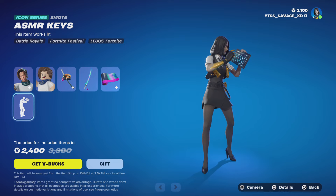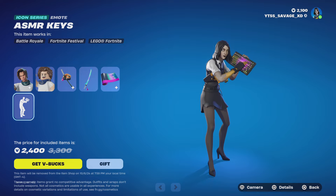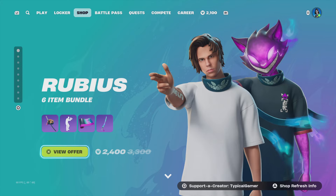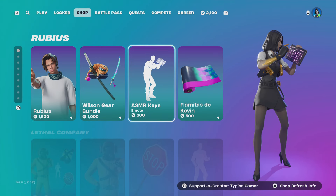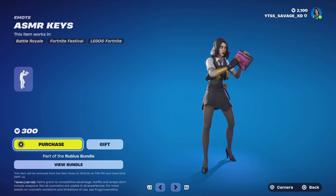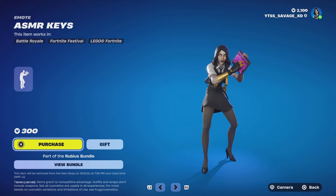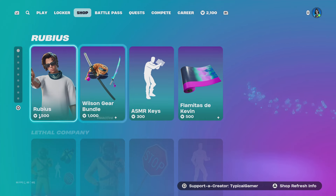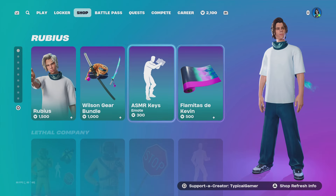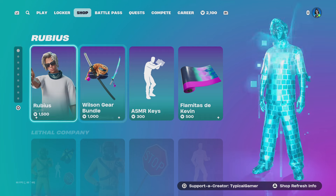And an emote called ASMR Keys. The emote's pretty cool — it's 300 V-Bucks. So we got that, and you can buy all this stuff by itself. The Wilson gear bundle, which is the backbling and the pickaxe, comes by itself and is unbundled.